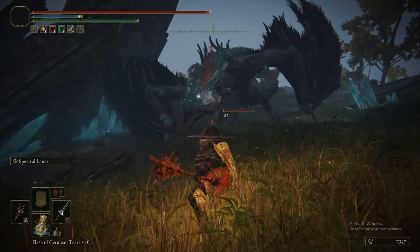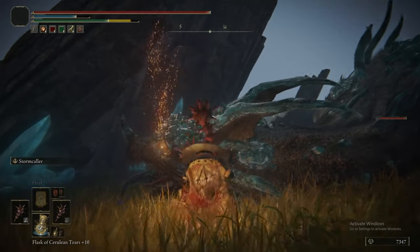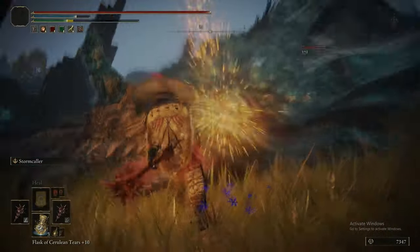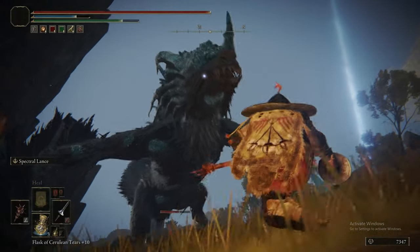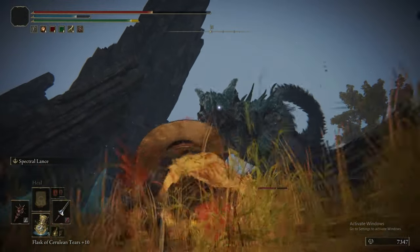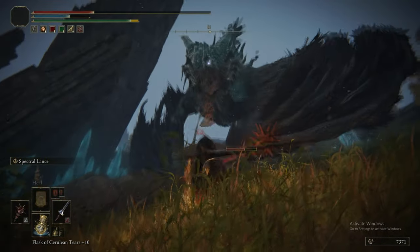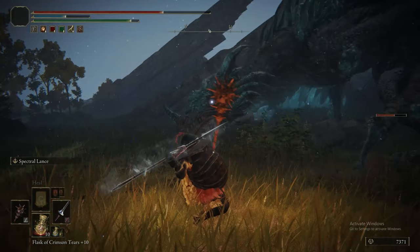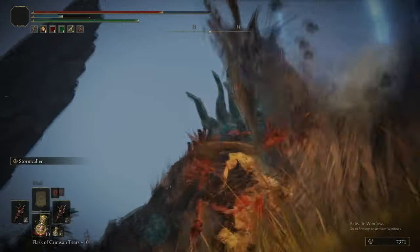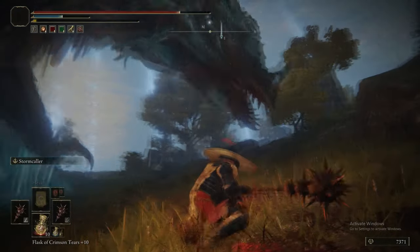I absolutely hated this encounter the first time around. When it came to doing the guide, I was just experimenting, and then you had the suggestion of try Spectral Lance — and yeah, it just worked out perfectly. On the topic of the Great Lance itself — or just the Lance — it's actually not a bad weapon at all. It's got a lot of ways to boost its damage. It can accept some really powerful ashes of war like Ice Spear or Spectral Lance, which does great damage. It's also an Occult Ash of War, meaning it will scale with Arcane if you're going for an Arcane build.